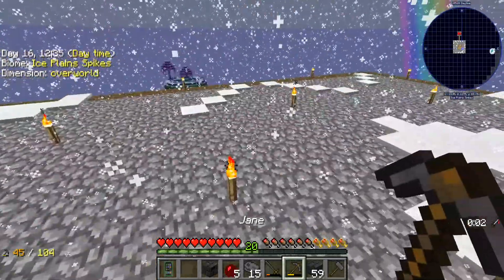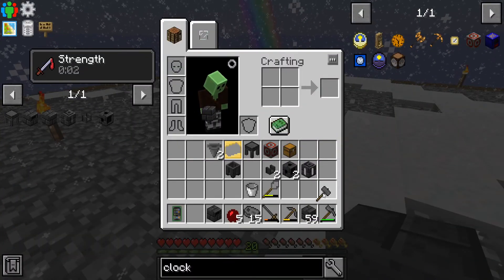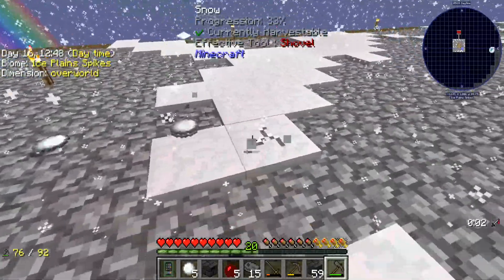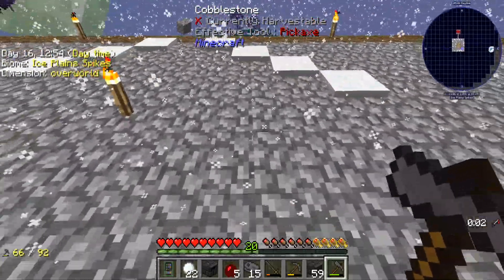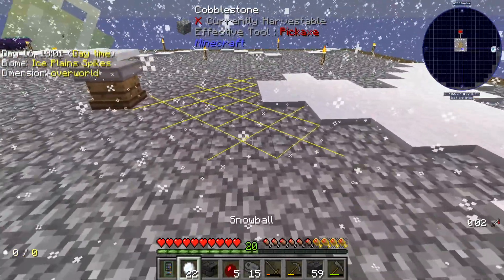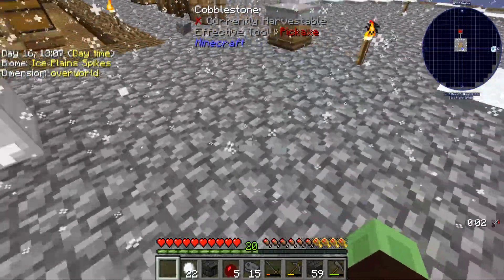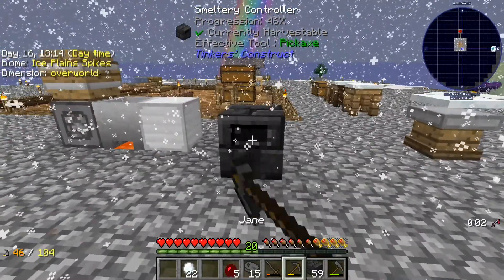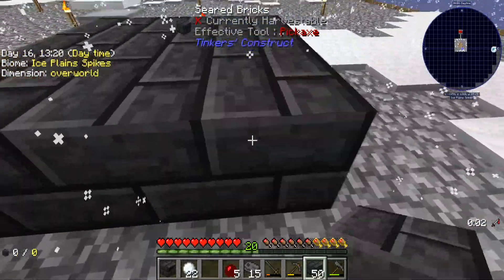Let's put them up there. And now let's build a smeltery. I think this is where I want to put it — actually, this is probably where I want to put it. No misclicking that. Like that.